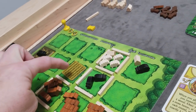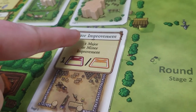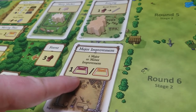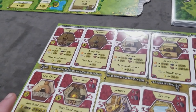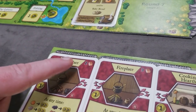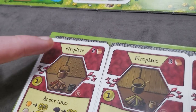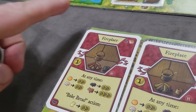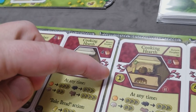The major improvement spot lets you play either a major or minor improvement. Major improvements are available to all players from the start. A player must come to the spot and pay the resources shown in the upper right. For example, the fireplace costs two clay. All major improvements provide end-game victory points shown on the left side of the card.